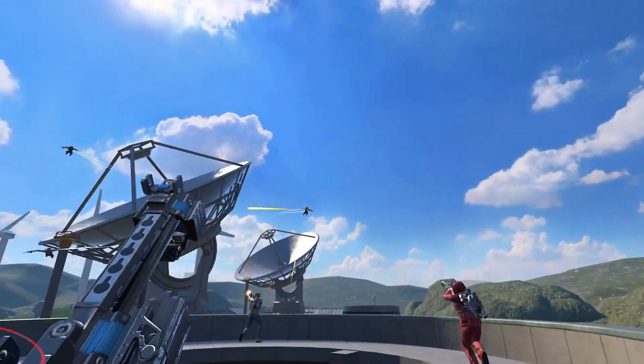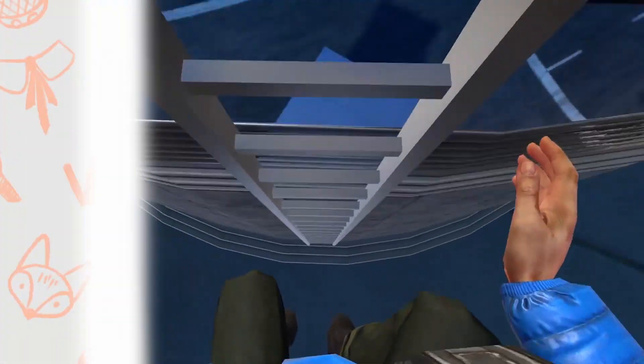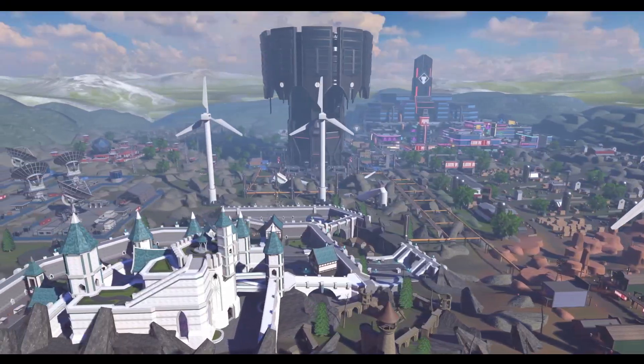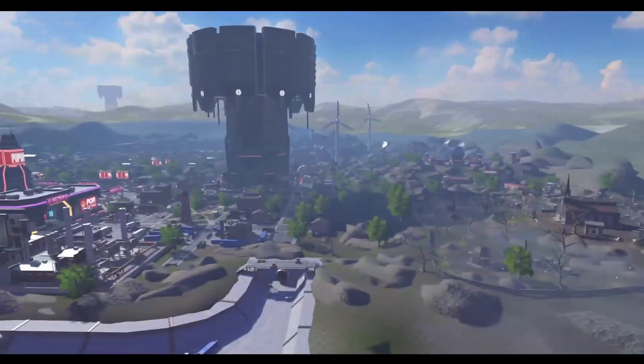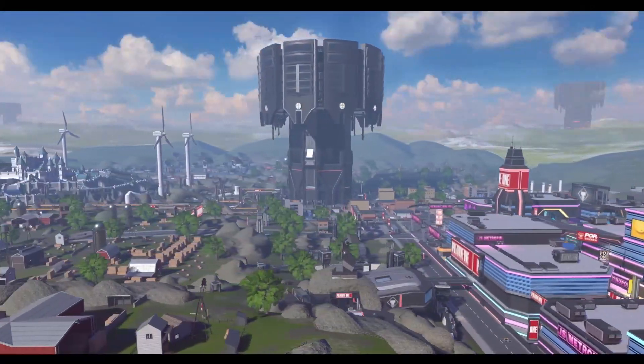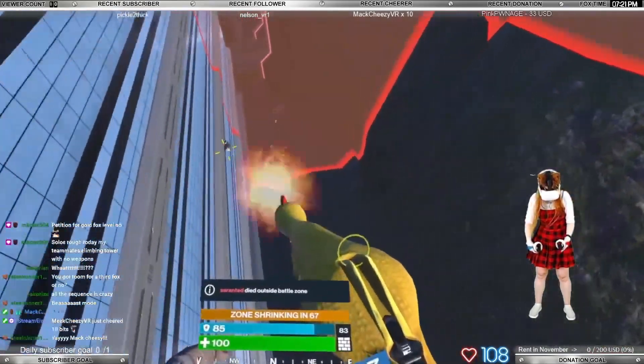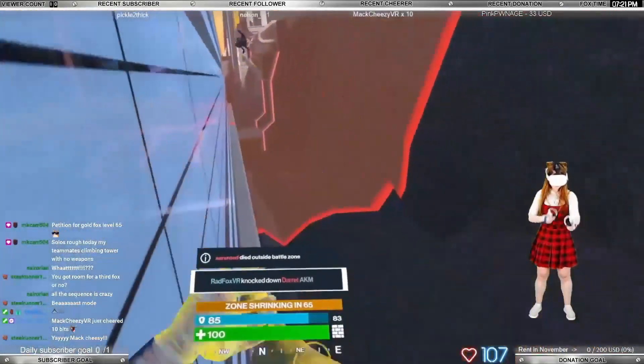And that's the core gameplay, broadly speaking. Now let's take a closer look. All matches take place on a single big map. Each time you start on a random side of the map. The square zone that shrinks, pushing all the players into it, also has a kind of random pattern.